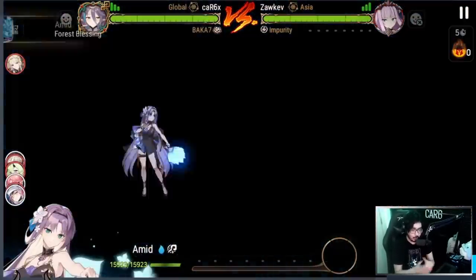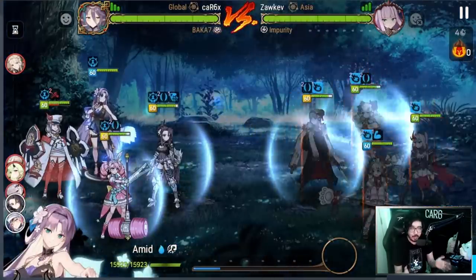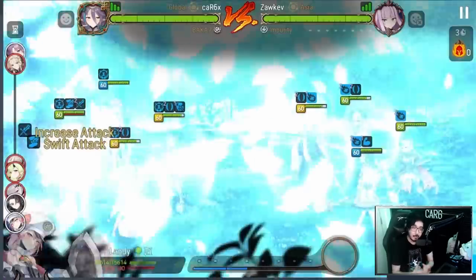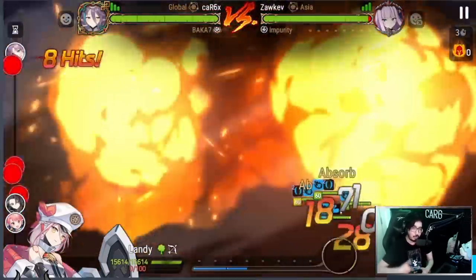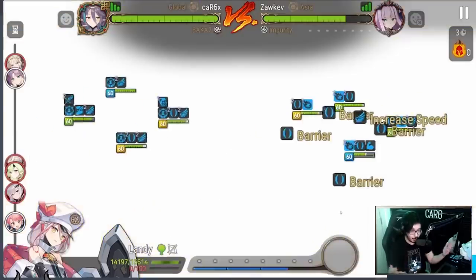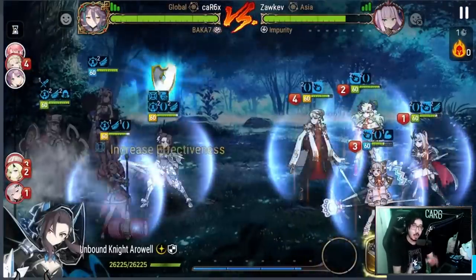Obviously she's a strong unit. I don't think anyone really thought she was bad — there were some jokes about Amid being 'mid' — but we all thought she'd be very good especially for faster, aggressive, or cleaver-style players. You combo her with a Kise, or whoever they're showing in the showcases, and you just blow up your opponent before they can react with that swift attack, combat readiness, and attack up.